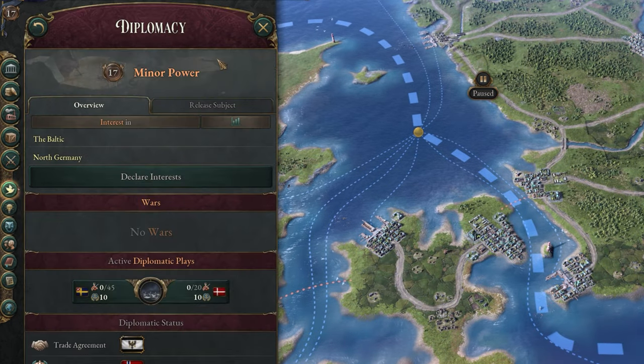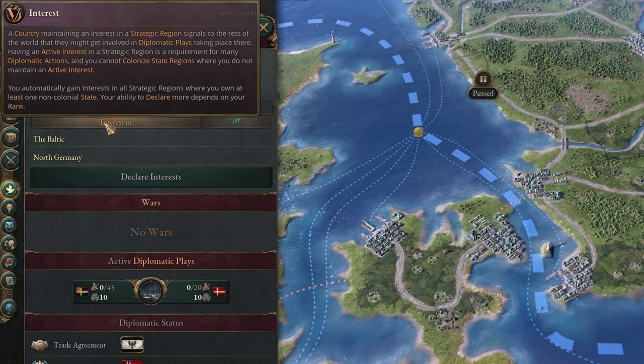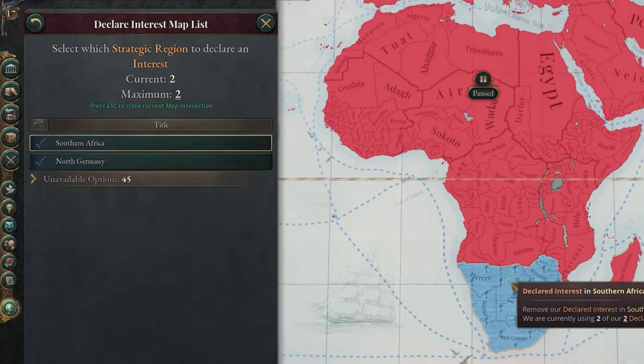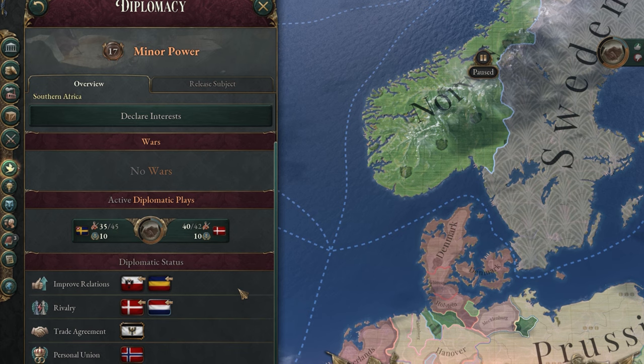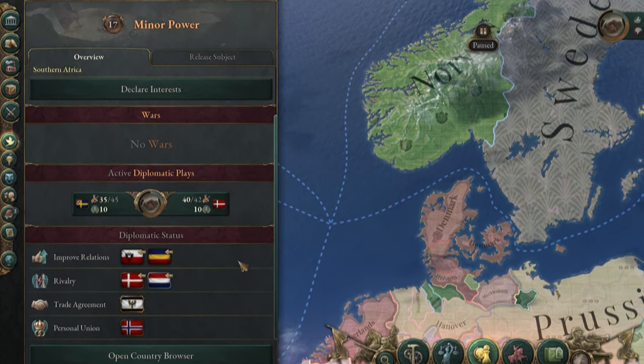Our next tab is diplomacy. The first thing you can do from here is view your interests and declare some new ones. Interests are strategic regions in the world that your country wants to be involved in, whether this is by diplomacy, trade, or colonization. When choosing places to declare your interest, it's best to choose something that would benefit you to interact with in any way. From this screen, you can also view any active wars and diplomatic plays your country is involved in, as well as different diplomatic statuses like trade agreements and alliances.